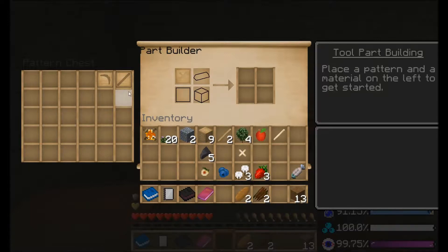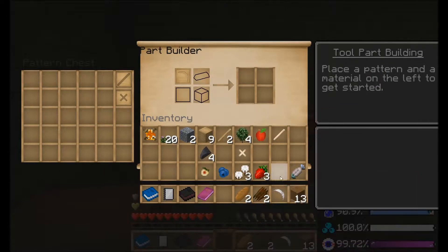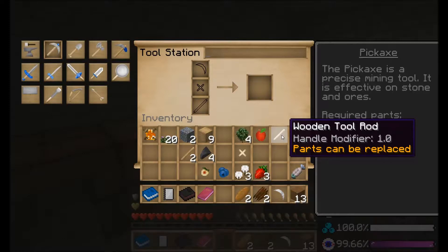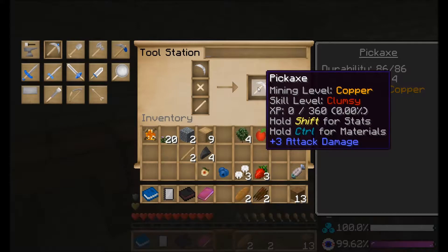Wood binding and a flint pickaxe head. Now what you do with this is you go over to your tool station and click on pickaxe. You use your tool rod — you can use sticks too, they work, it's just fancier to use a tool rod and it has a modifier, which is nice, unlike a stick. Ta-da! Flint pickaxe.